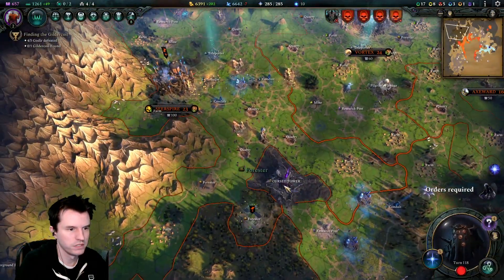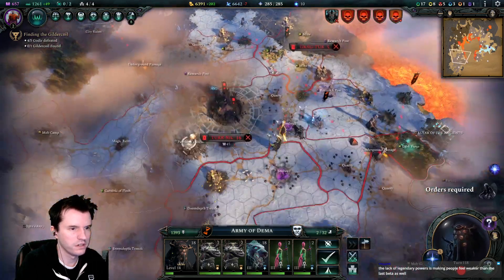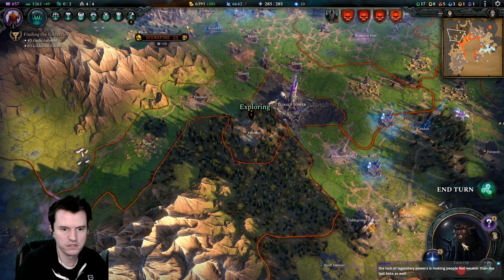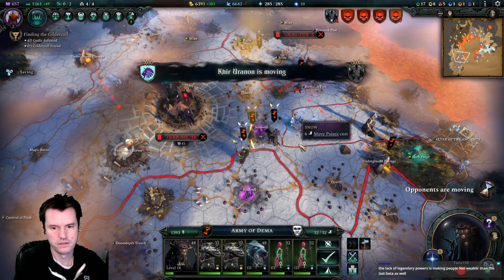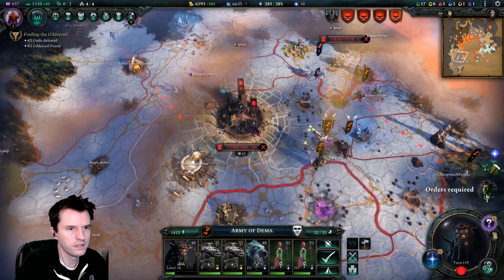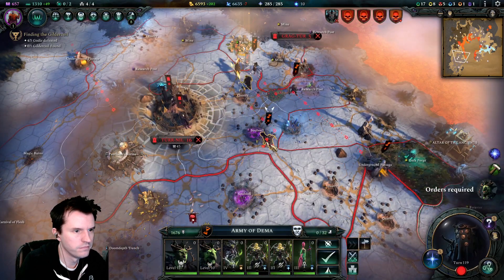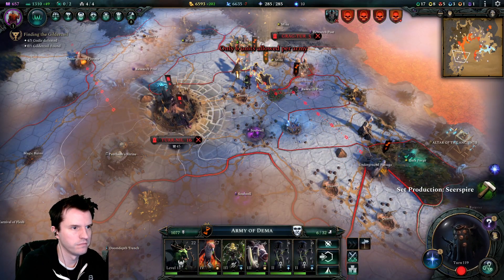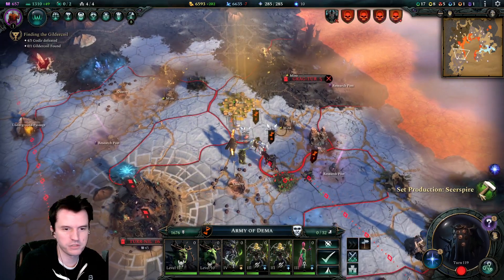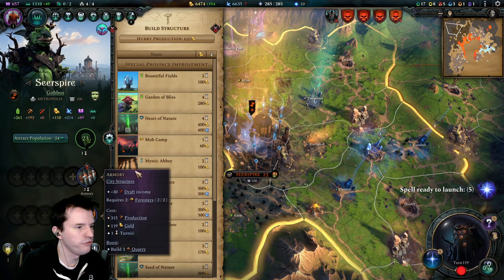Do I need to clear that tower? I think I do. All right, order is required — just scout, that's fine. Oh wow, we're just surrounding that person but we can't hit them. Let's see, I can make the armory there — requires two foresters.